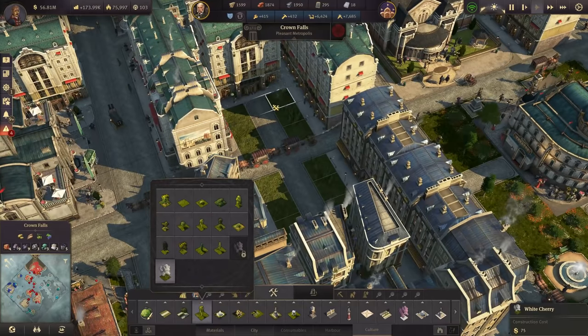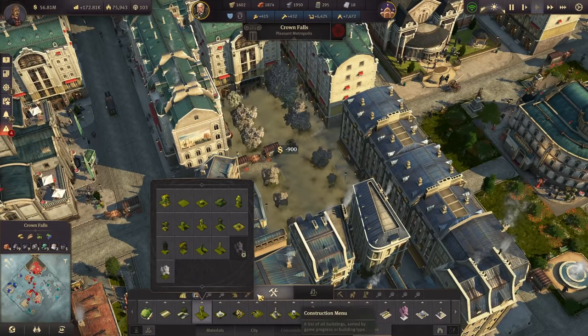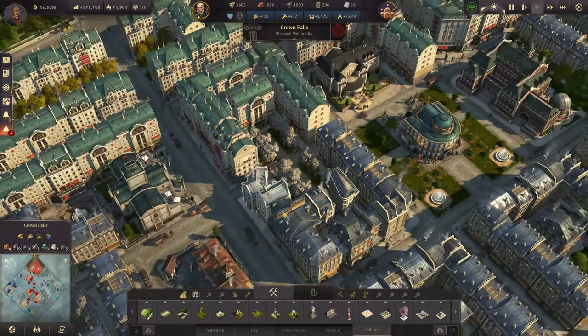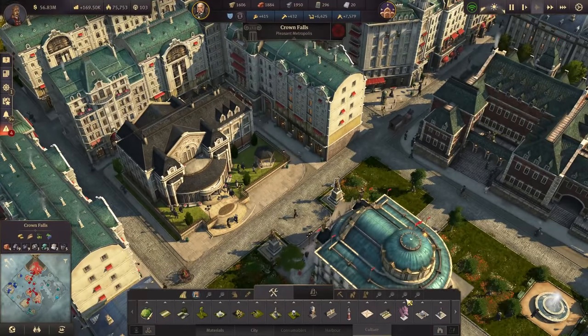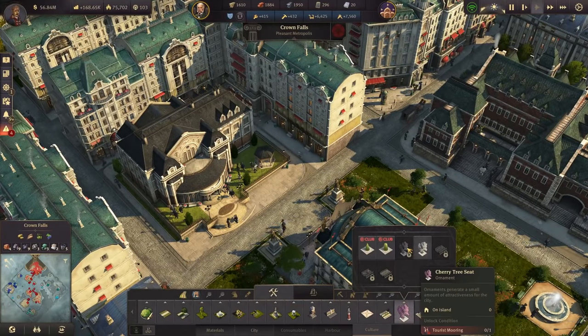Also, by the way, I can see here that we do like some ornamentals — some of these beautiful cherry trees. The white ones are actually fitting in just nicely. We might go for the pink ones then as well, once I've unlocked them, because I haven't unlocked them yet.